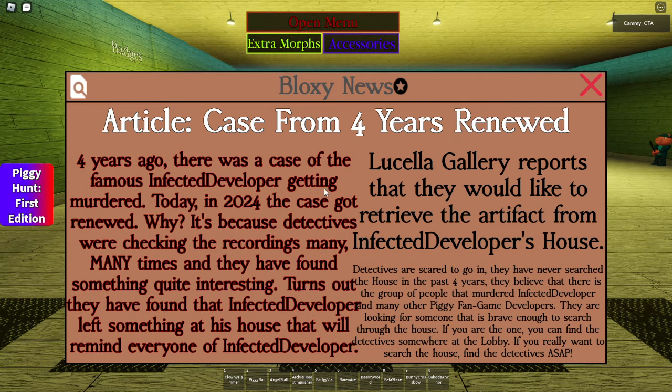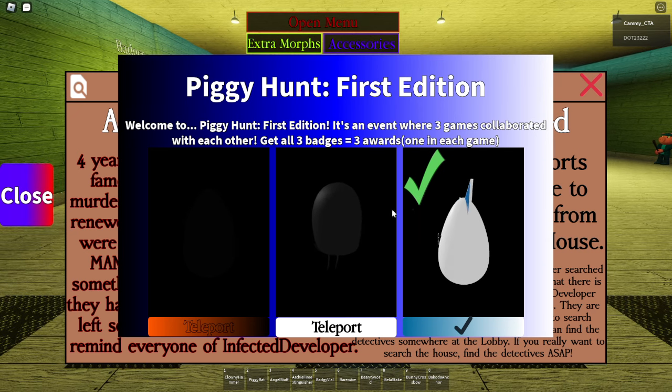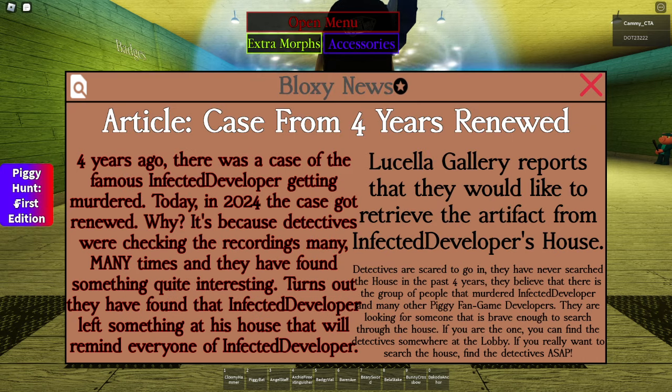In the previous video, I showed you how to get the Kami Egg in Piggy Revenge of the Angkor, and you can see that you have the egg now. This is what it will look like for you once you get it, and today I'm going to be getting the Fajav's Egg, or as it's better known as, the Infected Developer's Egg.